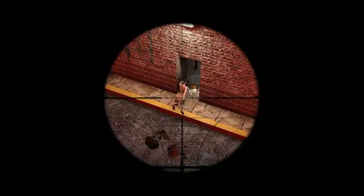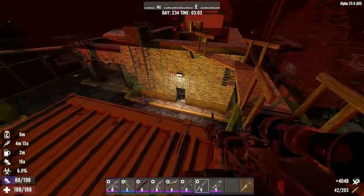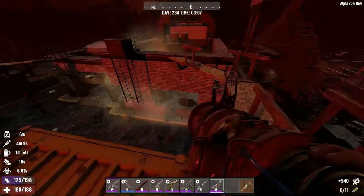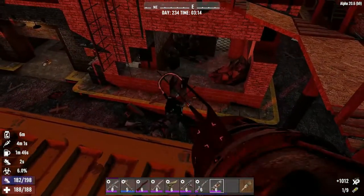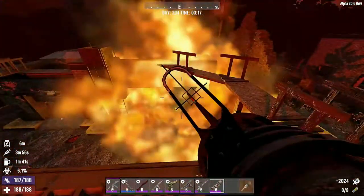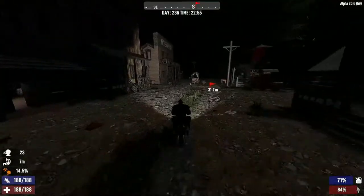Before you even step into 7 Days to Die, you have the option to go with a pre-established generated world or create a randomly generated world. The footage you're watching is from my created world. The layout is what changes when you randomly generate — it's not the buildings themselves; you will see them in other worlds too. If you make a randomly generated world with a lot of towns, you will come across a lot of the same buildings. There is also a lot of RNG in this game.